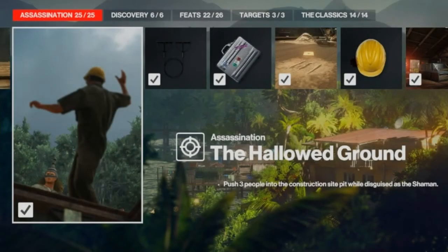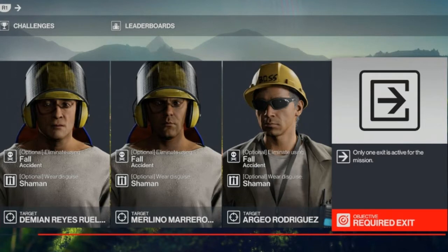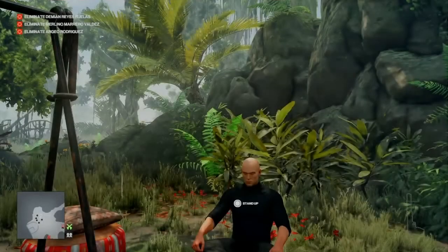Today we are in Santa Fortuna for the Hallowed Ground challenge, which entails pushing three construction workers into a pit whilst disguised as the shaman. For this challenge we have created our own contract — the contract ID is on screen for anyone who wants a go. All three targets must be pushed into the pit as the shaman, with only one exit available. We start at the shaman's hut, bringing only a silenced pistol. I should point out I have not yet managed this as a Silent Assassin.